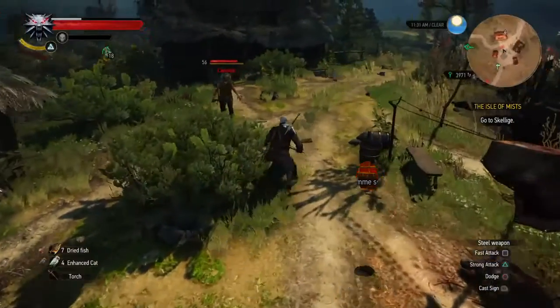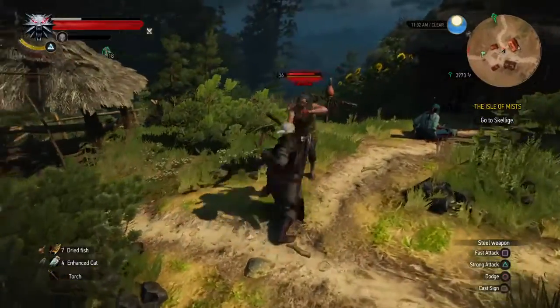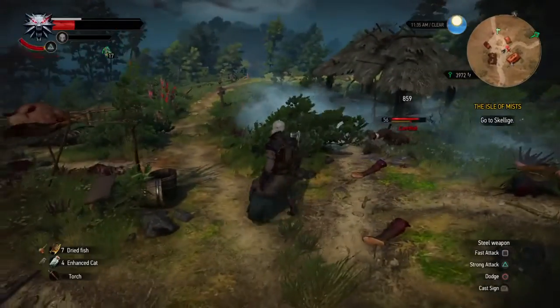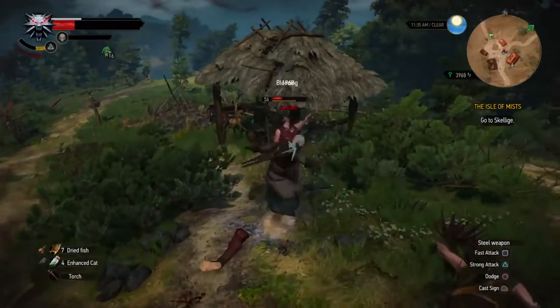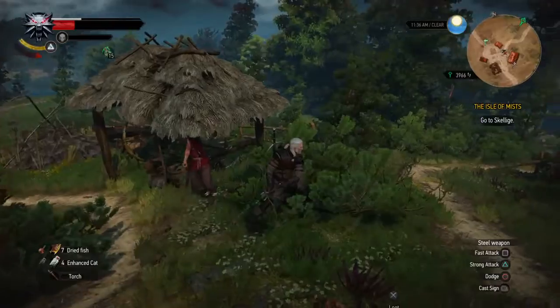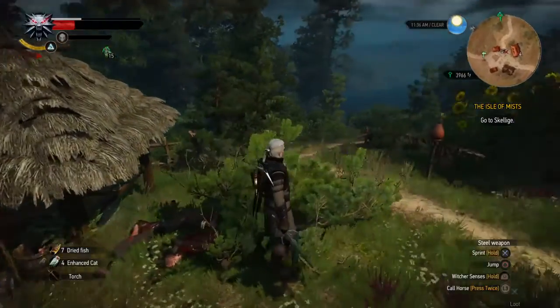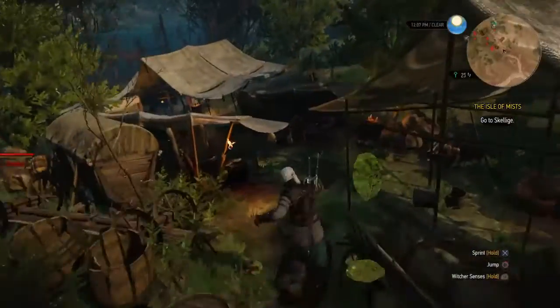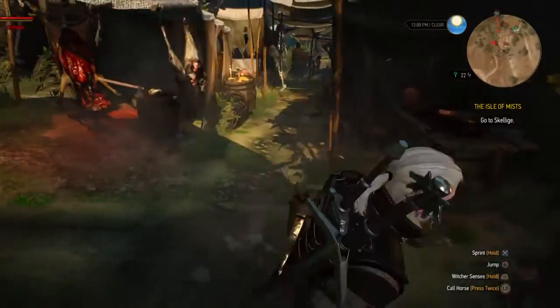I proceed to go to the southwest side of Velen - southwest corner, plenty of bandit camps there. I'm not trying to fight them, they'll put a hurting on me. I'm just seeing what the enchantment does to them. What it literally does is it takes away their ability to fight.